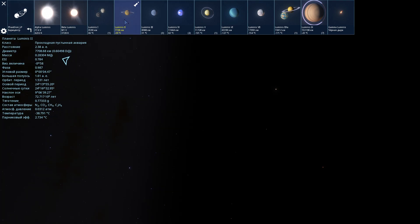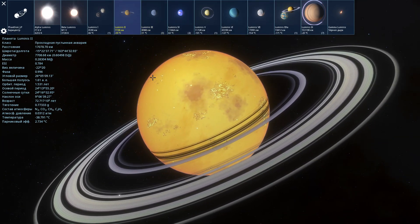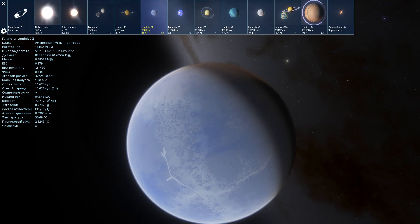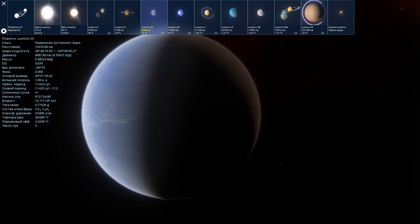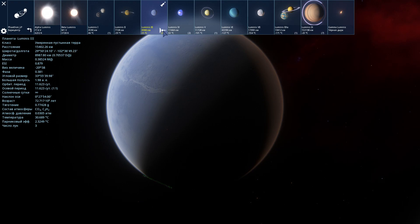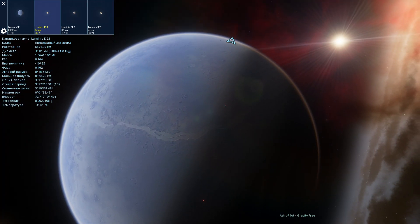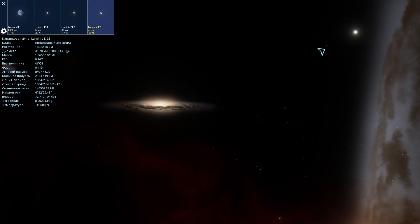Прохладная пустынная аквария — планета Luminis-2. Интересный объект для посещения, я чуть позже расскажу. Планета Luminis-3 — умеренная пустынная Тера. В составе атмосферы углекислый газ и ацетилен. У данной планеты есть три спутника — небольшие прохладные астероиды, похожие на то, что мы видим на фотографиях Марса: Фобос и Деймос.